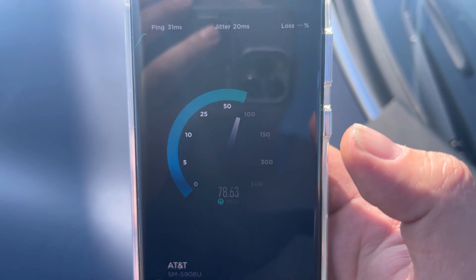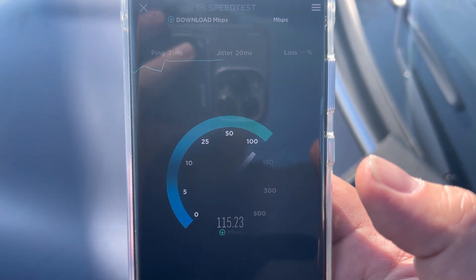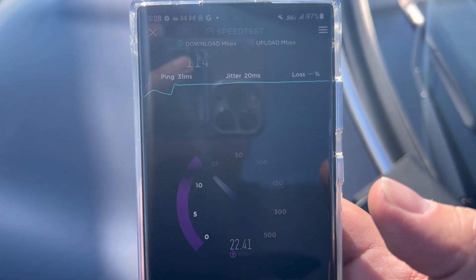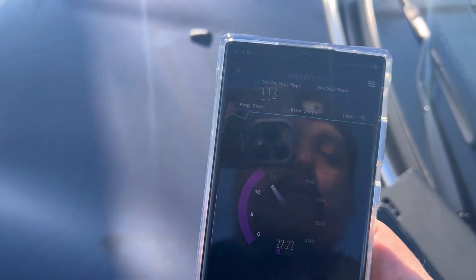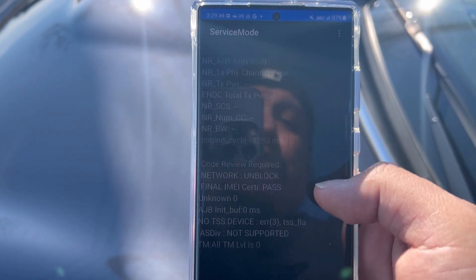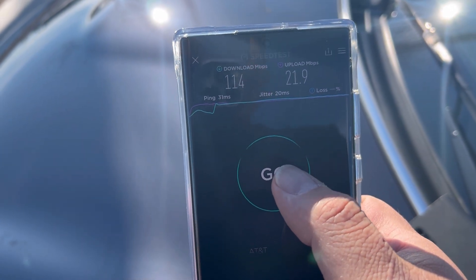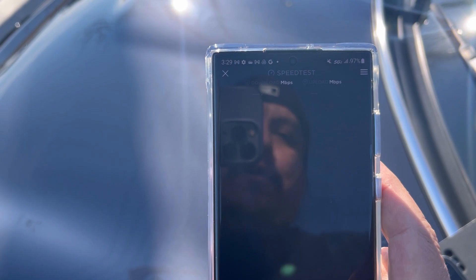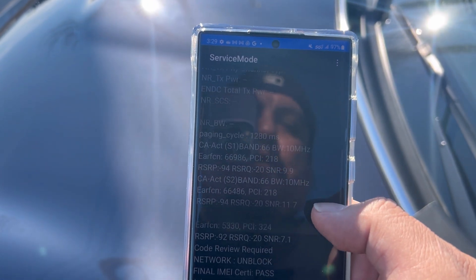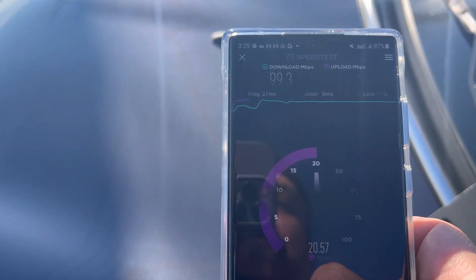Grabbing the Galaxy variant — 31 ping, 20 jitter. The Galaxy variant is doing a little bit better, maybe connected to another site. 114 down — oh yeah, it's doing a lot better. Let's check the band configuration: band 30 10 megahertz, band 66 610, band 60 610, band 14 10 on AT&T. 21.9 on the upload.